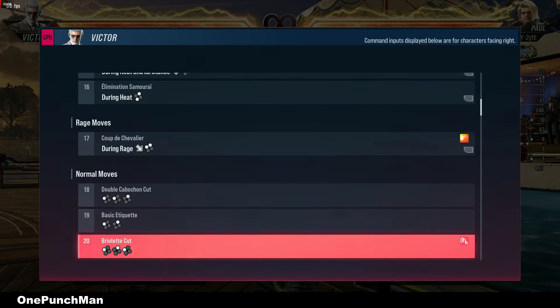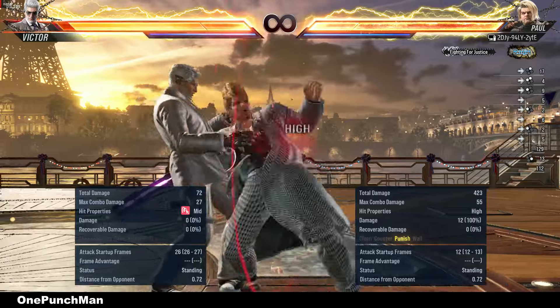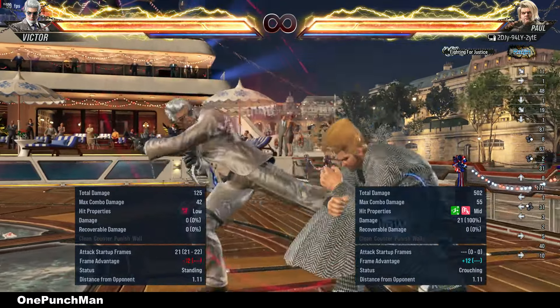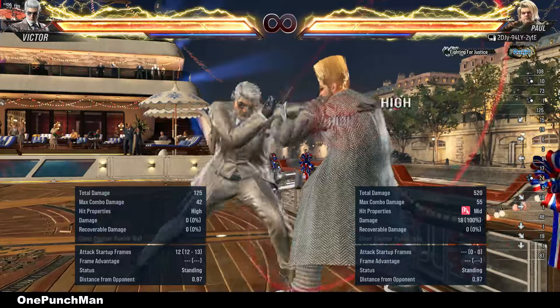Then that is another variation, also minus 12 on block. Or can do shoulder — that high to low is minus 12 on block. Here you can duck the second punch to launch.